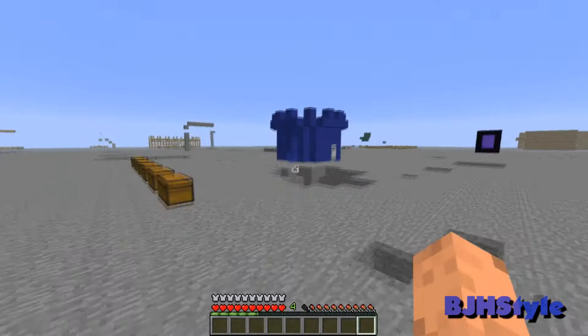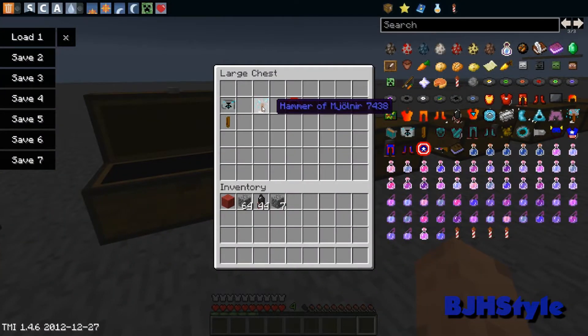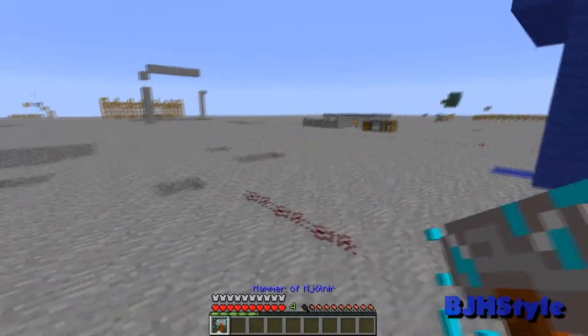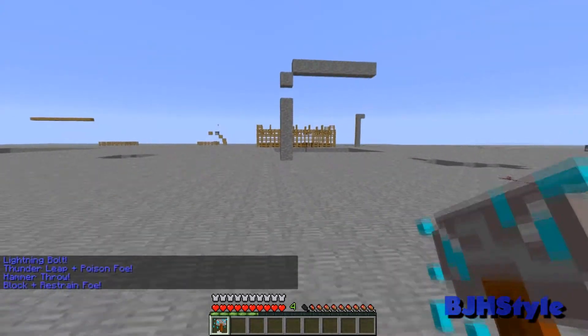With Thor you can have the hammer Mjolnir — I can't pronounce it — but you make it with a hammer head and a hammer heel. With Thor you can press V to toggle abilities: hammer throw, block, restrain foe, and lightning bolt.